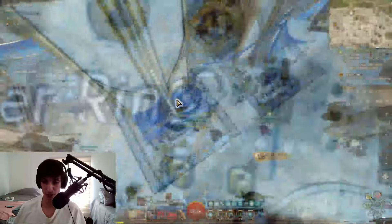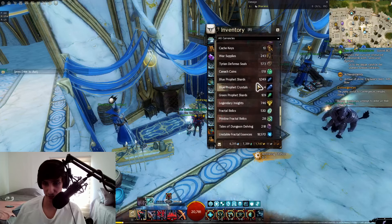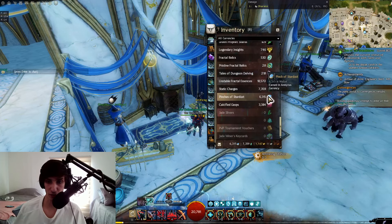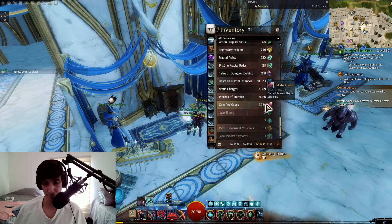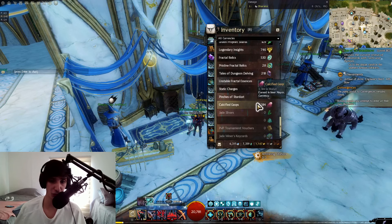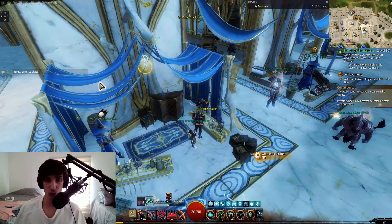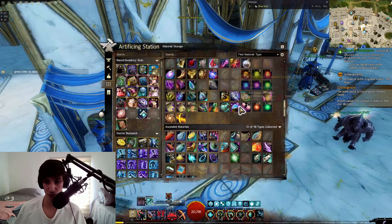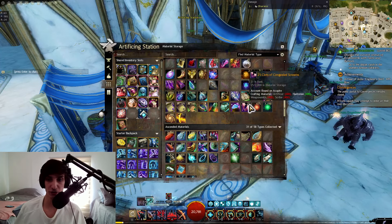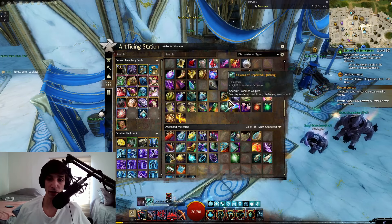The currencies for each map are shown in the bottom right: Static Charges for Skywatch Archipelago, Pinches of Stardust for Amnytas, and Calcified Gasps for Inner Nayos and the Nether Grounds. You can transform 250 of each of these into bigger currencies called Cases of Captured Lightning, Patches of Stardust, and Clots of Congealed Screams. Each of these weapons will ask for one of these big currencies.